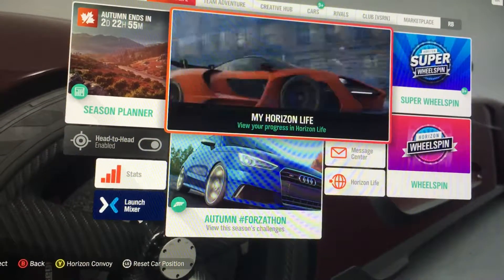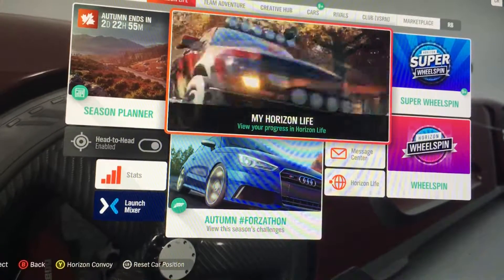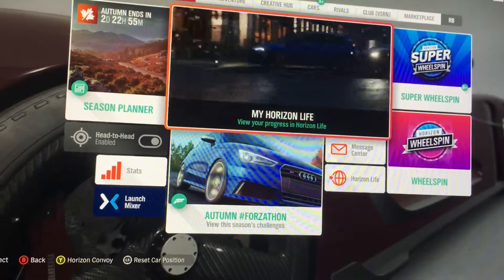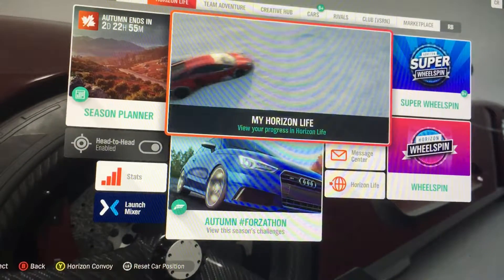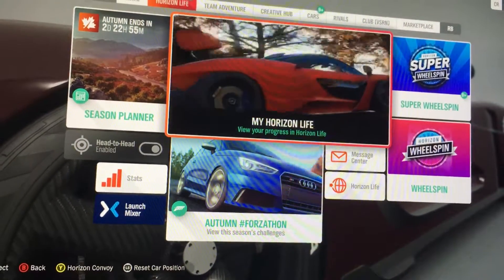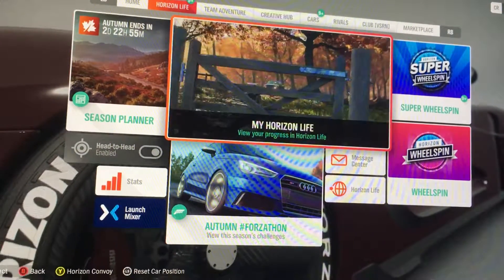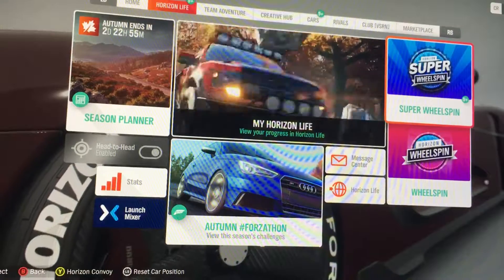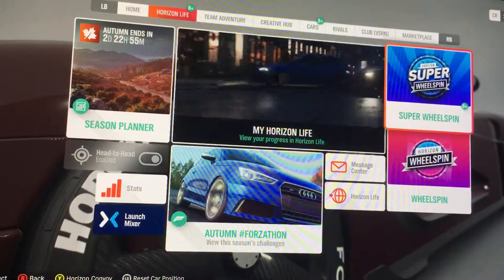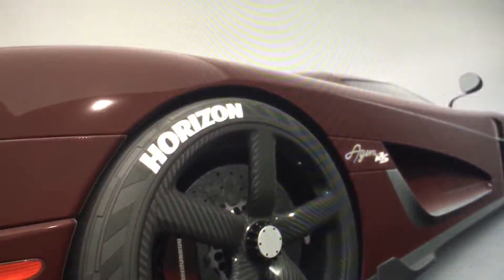Welcome to a poorly filmed Forza Horizon 4 video. I just bought the manor — it's a mansion — for 2 million credits, and it gives you access to fast travel, a shirt, and 10 super wheel spins, which this video is dedicated to. If you don't know what super wheel spins are, basically they're a slot machine where you get three items, and if you're very lucky you can get three legendary items.